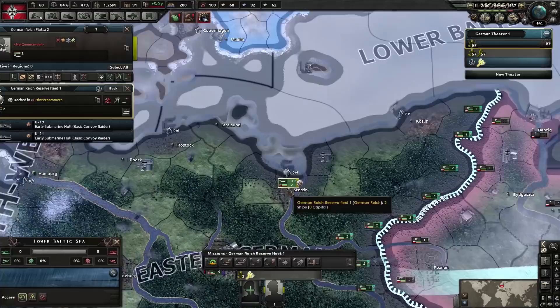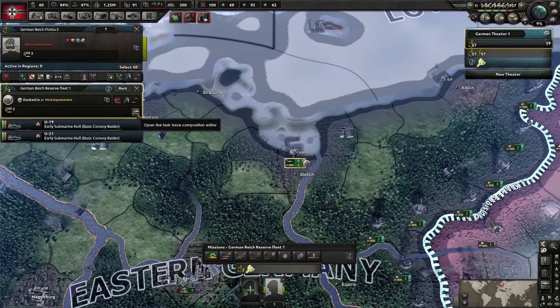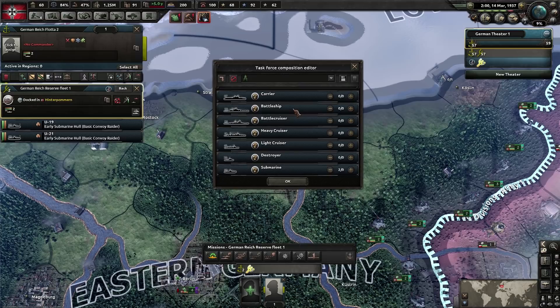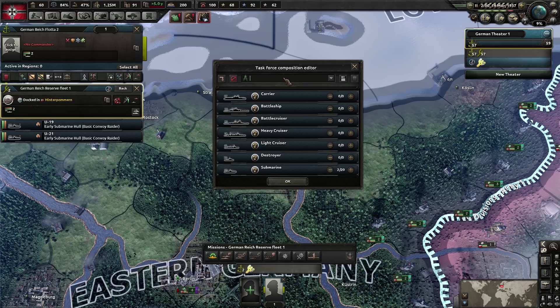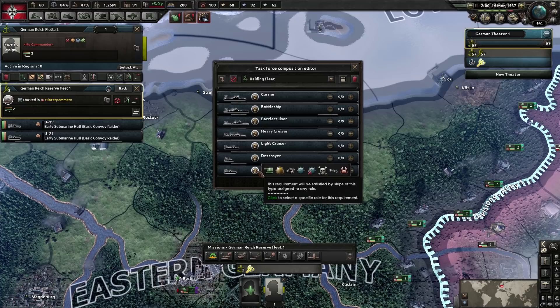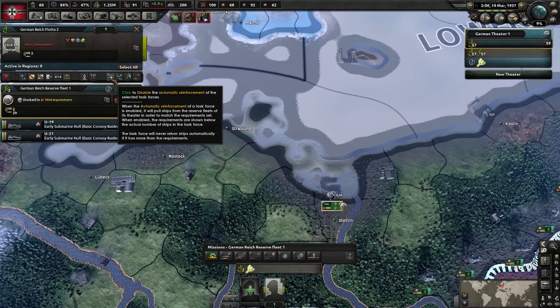Let's talk about the naval composition editor. With this you can make a template of how you want your fleet to look — how many ships should represent this fleet. Click on any fleet and then click the composition editor button. It shows you the task force composition editor, where you create the fleet size you want and reference it as a template in future. In this case we are going to assign 20 submarines to this template, call it 'raiding fleet', save it, and select the raiding role — skull and crossbones. It's only got 2 of 20 at the moment.